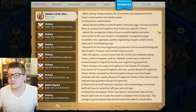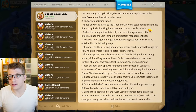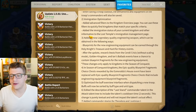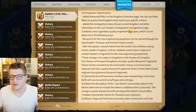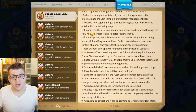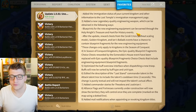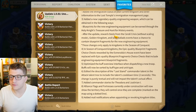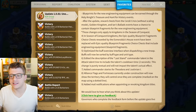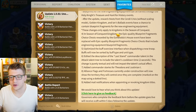Immigration optimization: added advanced filters to the kingdom overview page so you can quickly find kingdoms matching your specific criteria — great for players looking for a kingdom to join. Added immigration status and other information to the Lost Temples immigration management page. Also added a new legendary quality engineering weapon. Blueprints for the new engineering equipment can be earned through the Holy Knight's Treasure and Hunt for History events, and reward chests from Soroli Crisis, Golden Kingdom, and Ian's Ballads events have a chance to obtain blueprint fragments. These changes only apply to Season of Conquest.